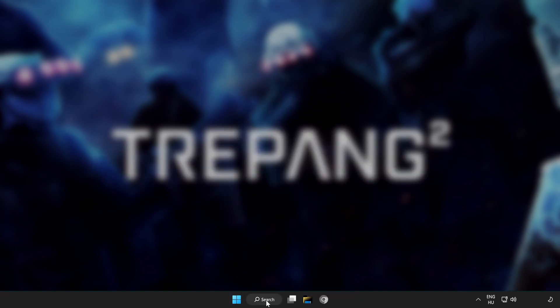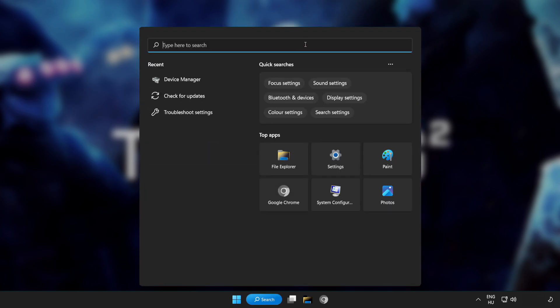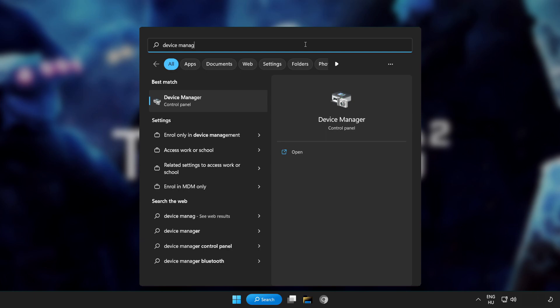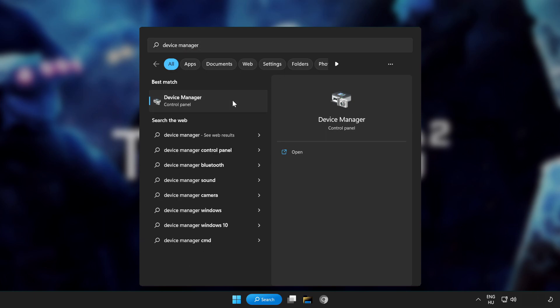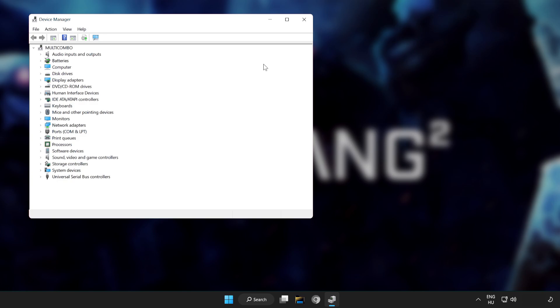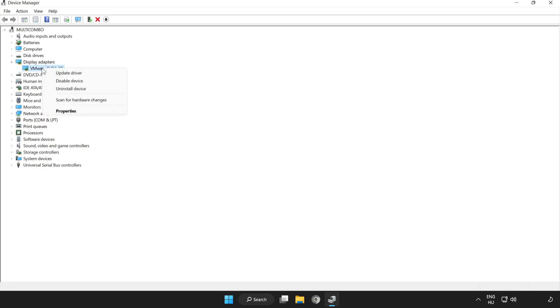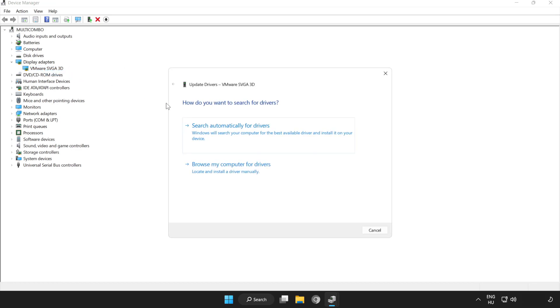Click the search bar and type device manager. Click device manager. Click display adapters. Select your display adapter. Right-click and update driver. Search automatically for drivers.